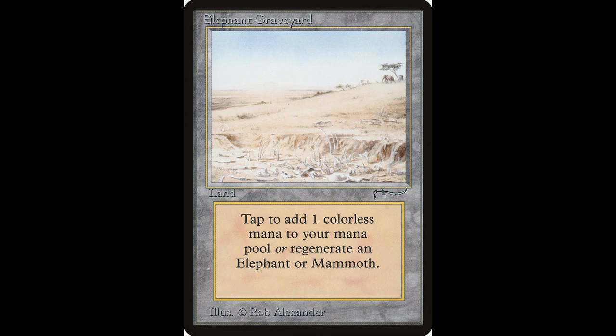Next we have Elephant Graveyard — I love this card, I just love the artwork even though I never owned it. Tap to add one colorless mana, and tap to regenerate target elephant. This would be good if you are playing green or white, as there are elephants and mammoths in both colors. This card is worth right around $451 and unfortunately was not reprinted.